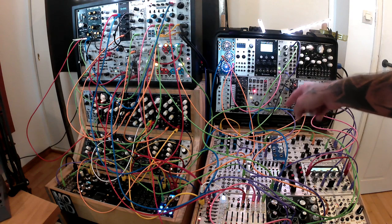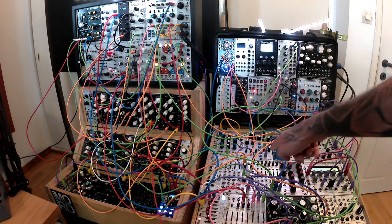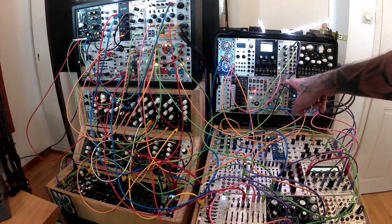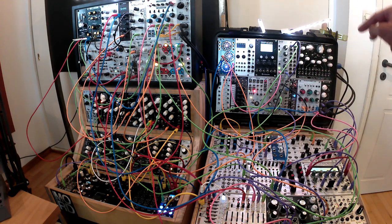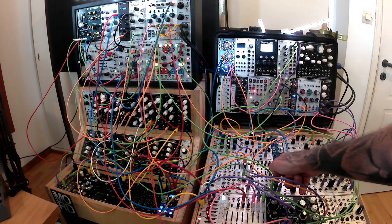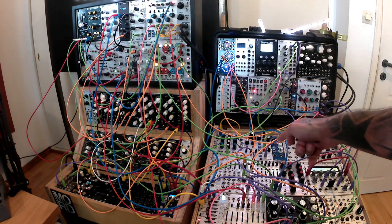Mixed together into the mod demix. The sum output of mod demix is going into the Topo Brillo Multi-Filter — the high-pass output is controlled by Stages just on offset, and the high-pass output is going into Clouds. From Clouds it's going into the ZDSP, which is running a Valhalla reverb. Using Stages, I can control the dry-wet mix on Valhalla and the cutoff frequency of the Topo Brillo Multi-Filter.